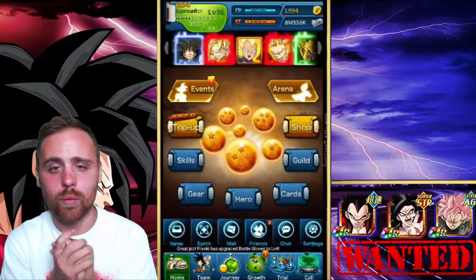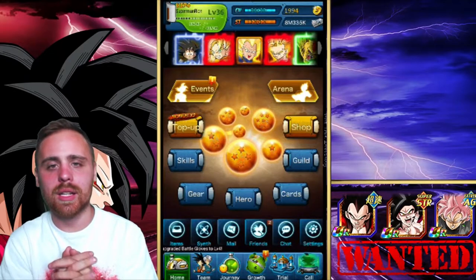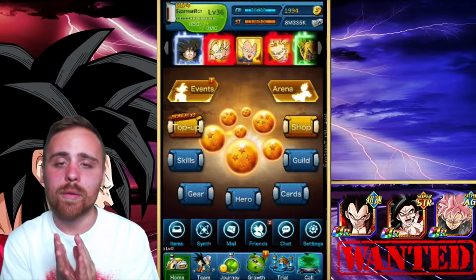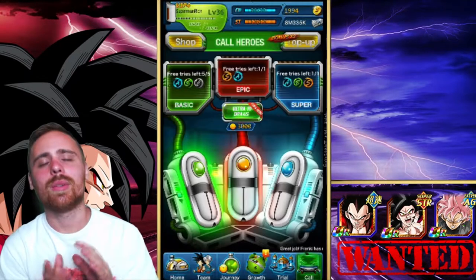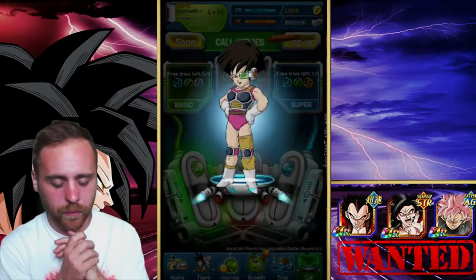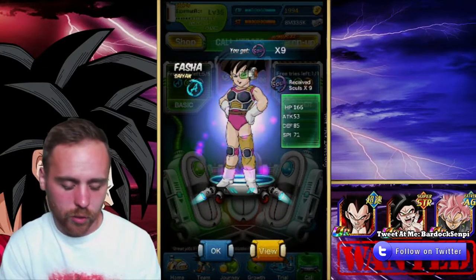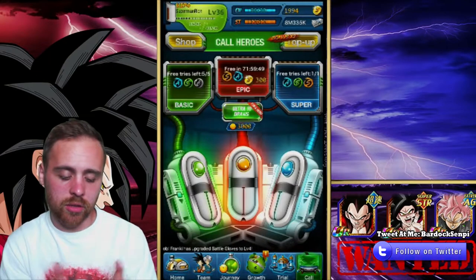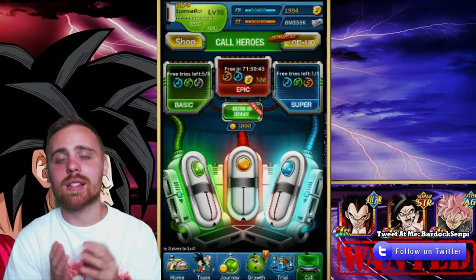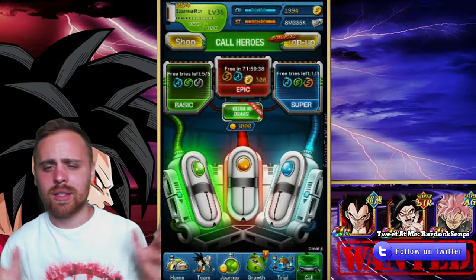We have $1,994 for summoning — it's going to cost $300 per summon — but we're also going to get a free summon. Here is our free epic summon: Fascia, ranked A. These epic summons go from A through S rank, S being the highest and equivalent to an SSR on Dokkan Battle.